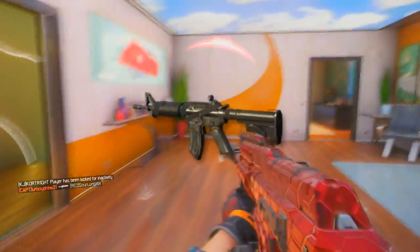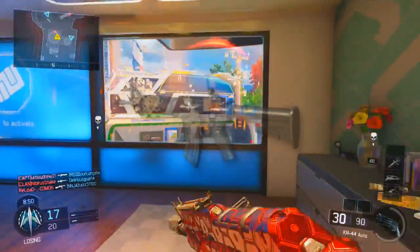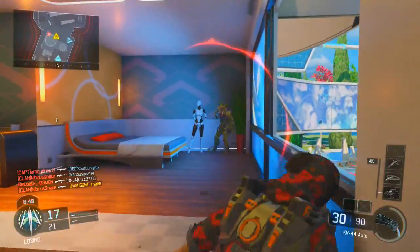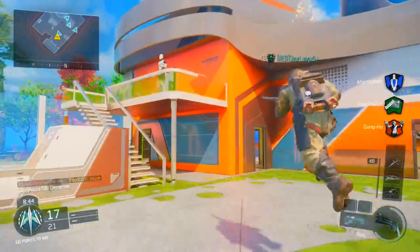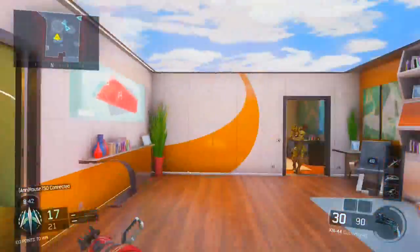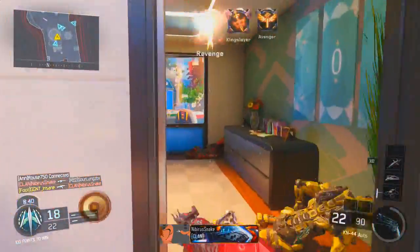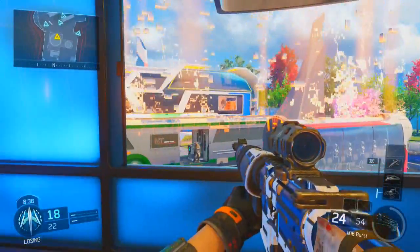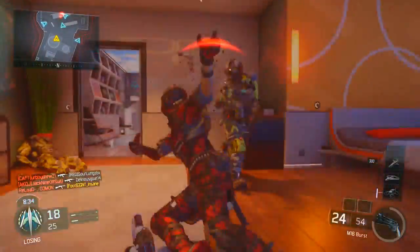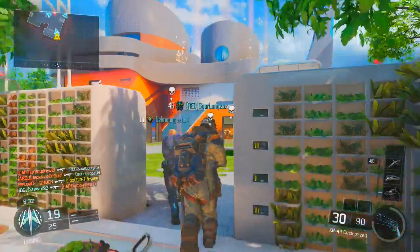Coming in at number four, I'm going to choose the Commando from Black Ops 1. The Commando was my second favorite gun in that game, honestly. This gun was just beautiful — straight up beautiful. I loved it. When you Pack-a-Punch it in Zombies, I think it was called the Predator. It was honestly amazing, I love this gun so much.